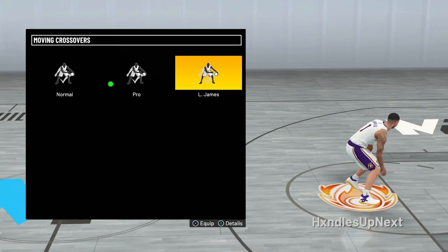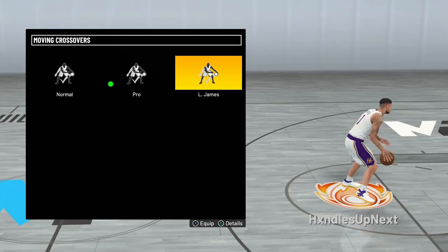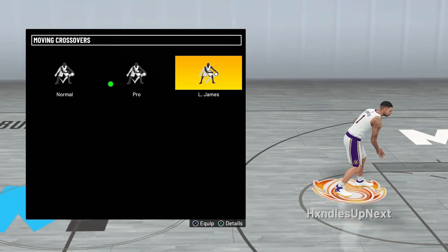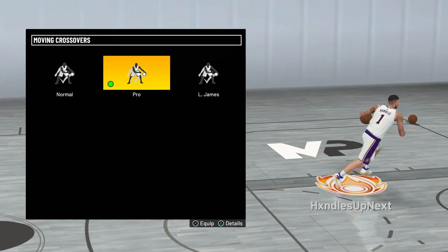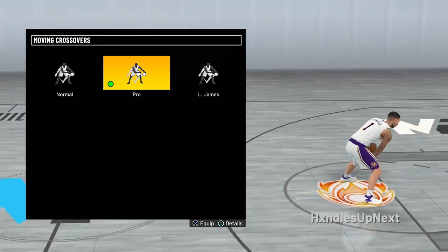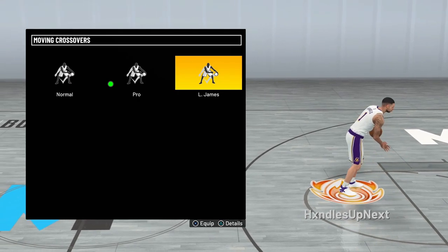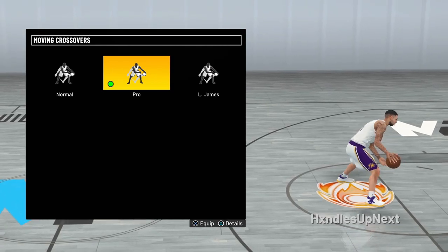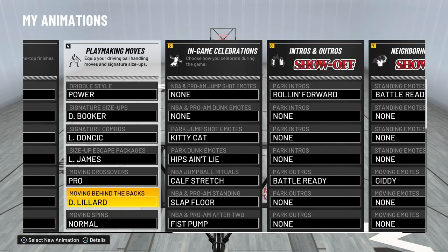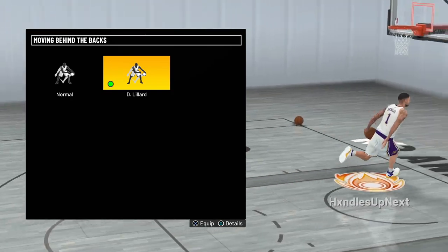For moving crossovers, I've got Pro. I thought LeBron was pretty fast when I first tried it, but then I checked out Pro and honestly it might work better in-game. LeBron might be a little faster, but most people are using Pro, so I'm going to recommend Pro. If you want to try something different, go with LeBron.